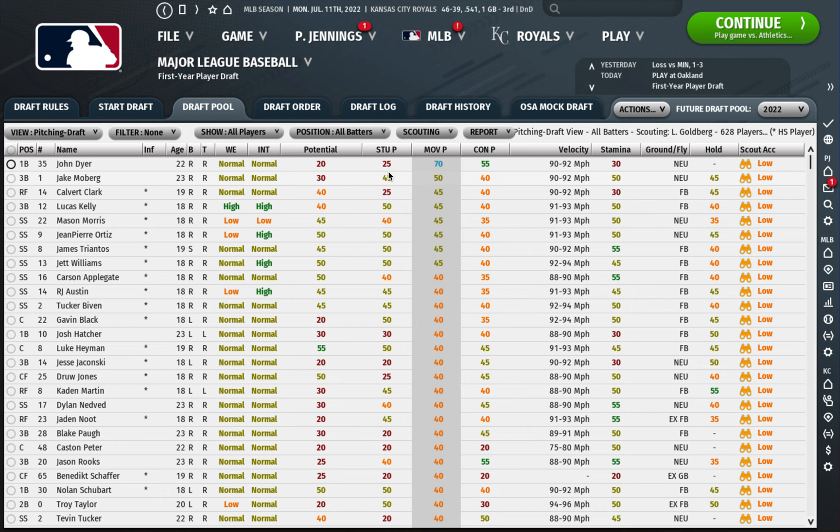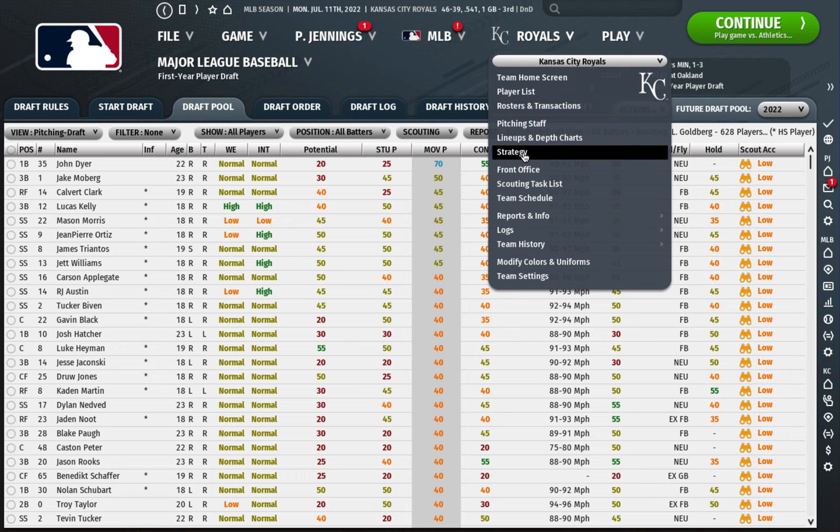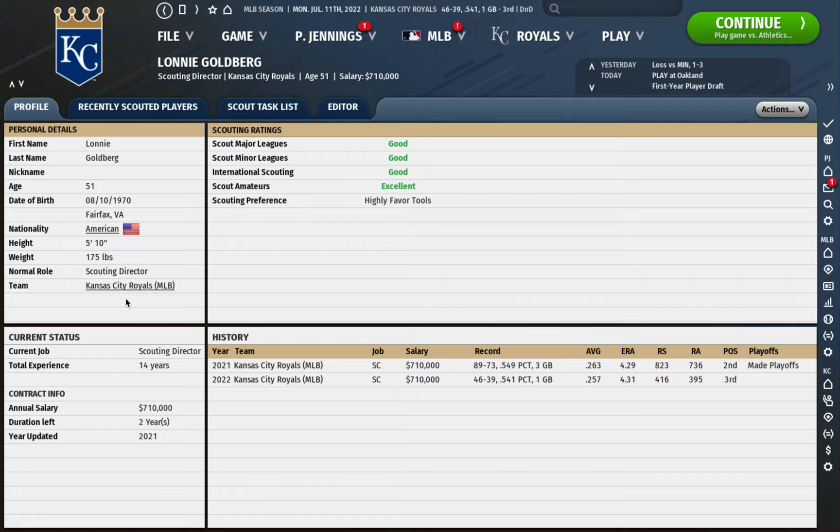In this draft, I've chosen the Royals because their scout is excellent at scouting amateurs and highly favors tools. I prefer scouts who favor tools over ability because these types of scouts are more likely to identify superstar players, and those are the hardest type of players to find. Let's get down to some picks.